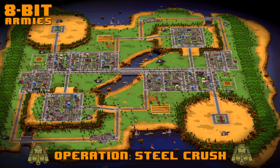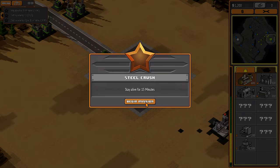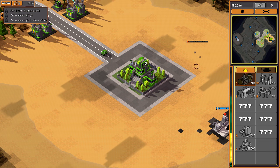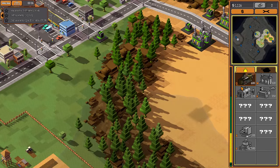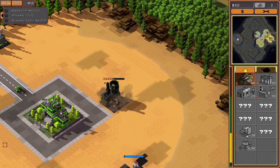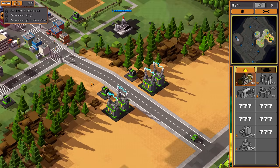I was considering playing this game on beginner, but if we can somehow destroy their HQ, that could actually work better for me. Stay alive for 15 minutes — gotcha. Let's get to work. I was trying to pan around with WASD, but I forgot that doesn't work in this game.